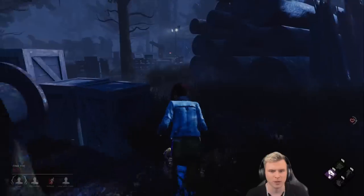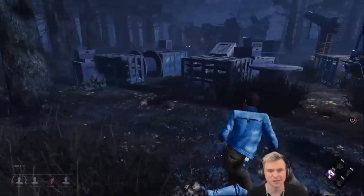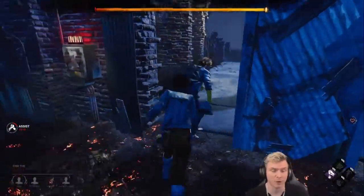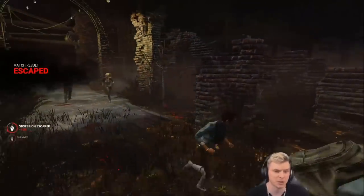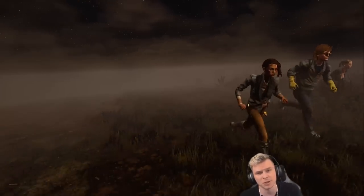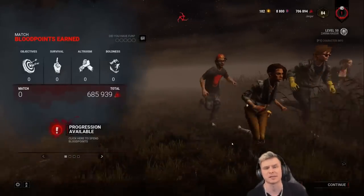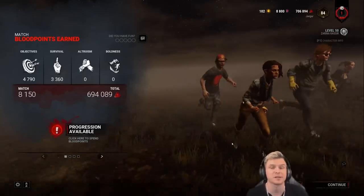Both doors are fully prepped. That's going to be my teammate — looks like that's going to be game over. This just goes to show you as a killer that's all about prep and applying pressure through that — you really have to be careful with your time management or you're going to get split pressured. Corrupt Intervention is going to help you. Ruin and Surveillance is a combo that some people run, some run Sloppy Butcher, some run Surge, Pop, Save the Best for Last — there's a lot of good choices for the Hag. But time management is probably going to be the hardest thing to master if you decide to play her.